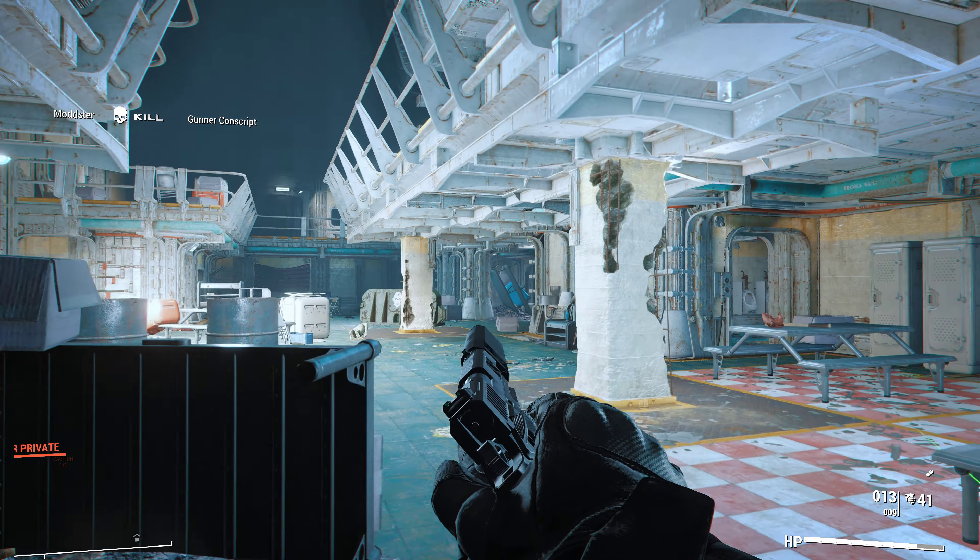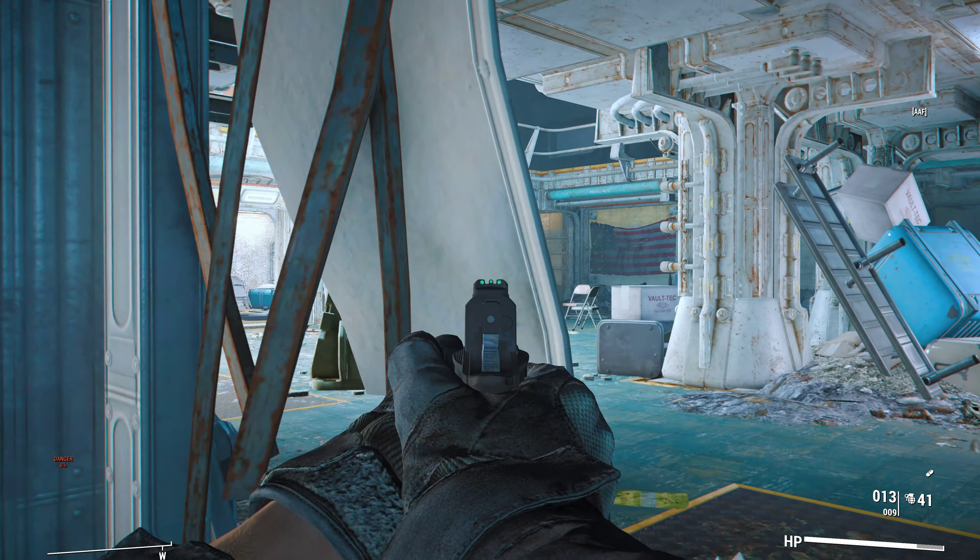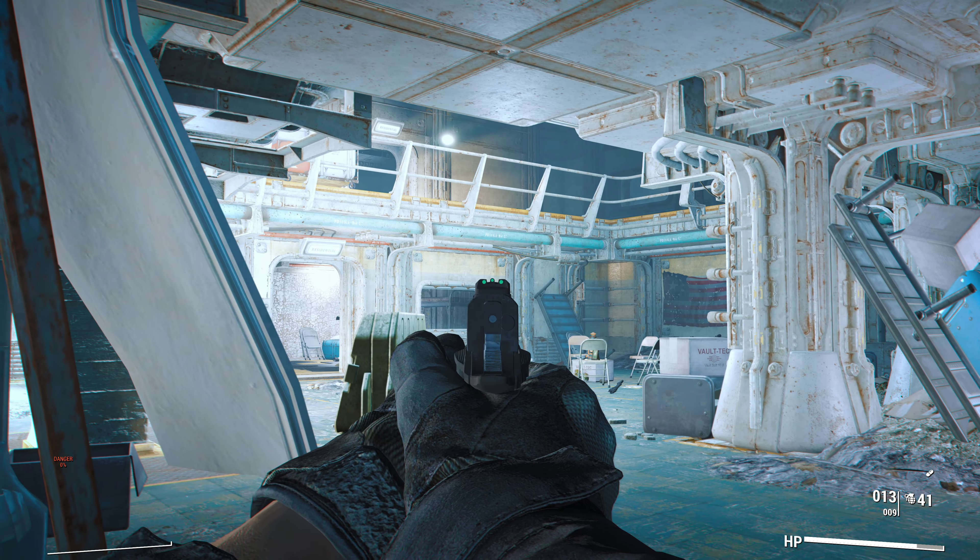The quest name is Excess Badges - search Vault 75 for Shannon. Let's start and get in there and save her, of course in first person.